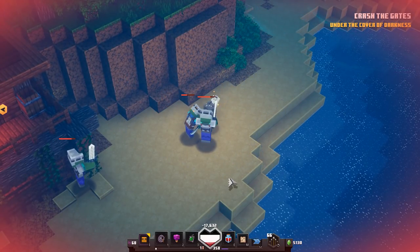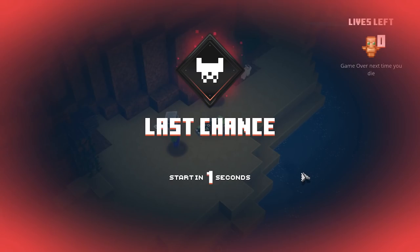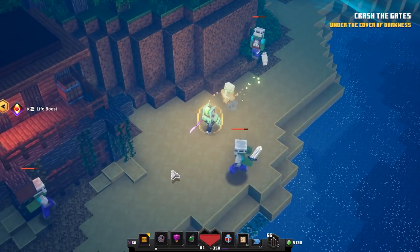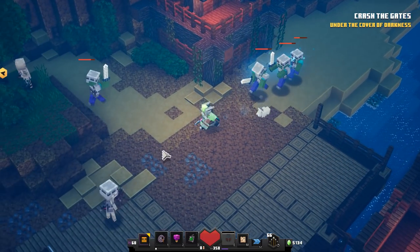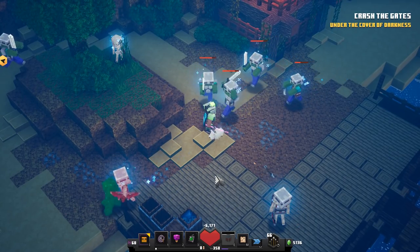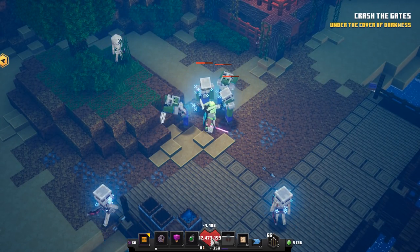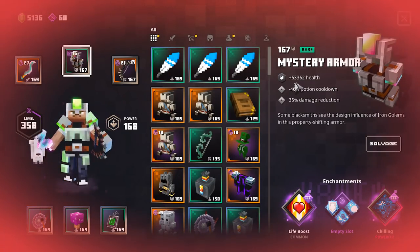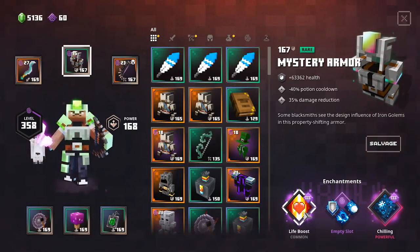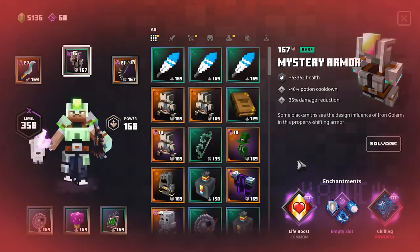I think even one creeper explosion can insta-kill me with this. But you get the point. Right now, when I am on my last life, I am equipping this gear pretty quickly. And look at that — we are currently on 12.6 million HP. We can just stand right in the middle here. The creeper is going to explode — nothing is happening. It actually hit me for 52,000, and the total HP is 63 on this Mystery Armor, also with the Tier 3 Life Boost. You can tell that it doesn't kill me at all.